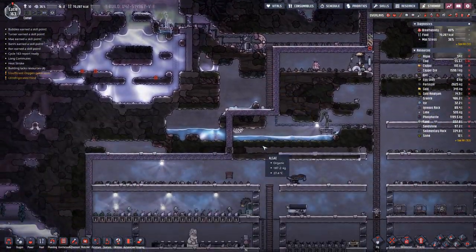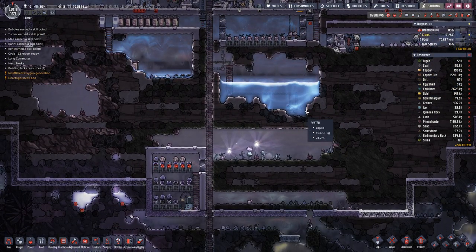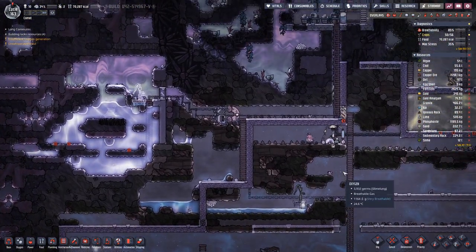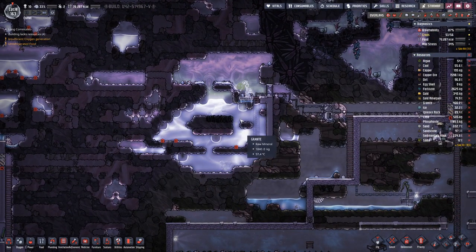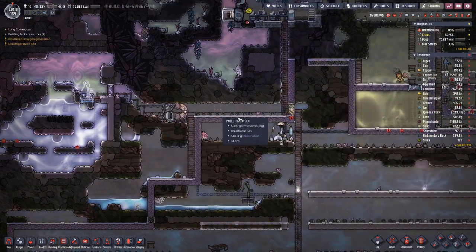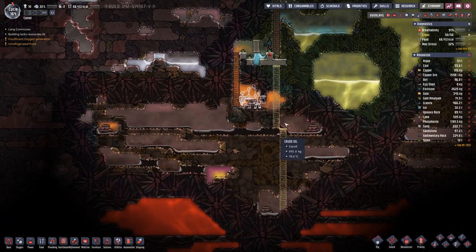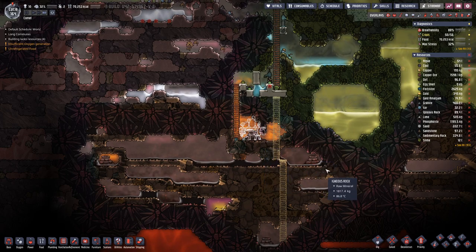Hello boys and girls, and welcome back to another episode of Oxygen Not Included here on our oceanic planet. Last time, or the last few times, we started quite a few projects — one being harvesting salt water here to desalinate it, which we are actually already doing, and then bringing that water all the way down where we eventually will want to harvest oil.